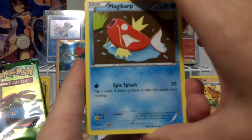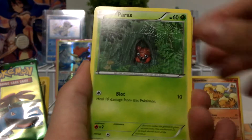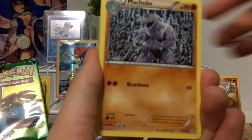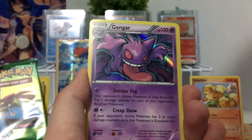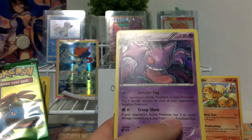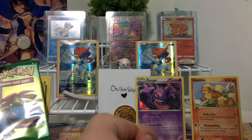So we have a Magikarp, Energy, Diglett, Paras, Charmander, Machoke, Clefable, another Clefable Reverse Holo, Slurpuff, and a Gengar Holo.